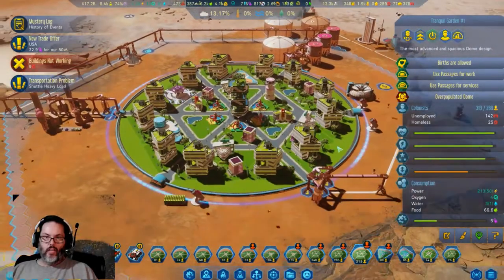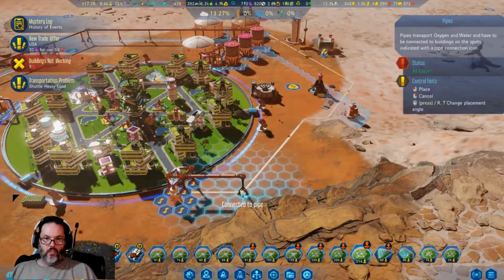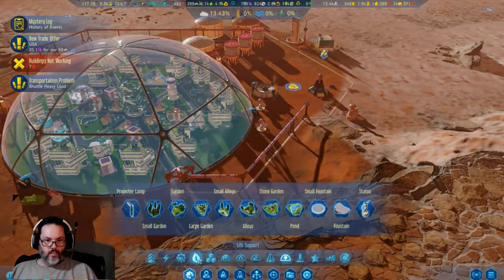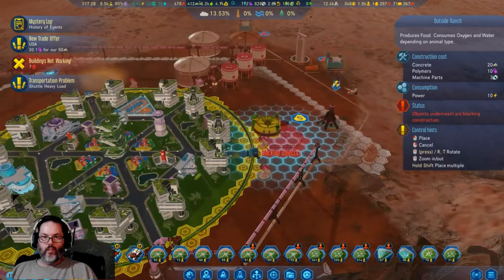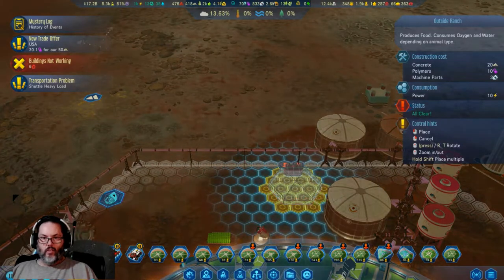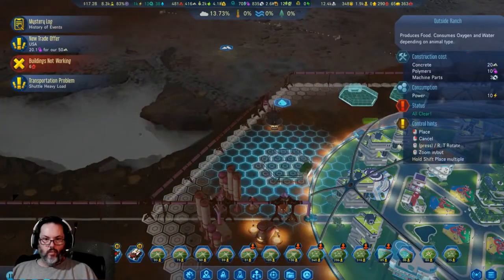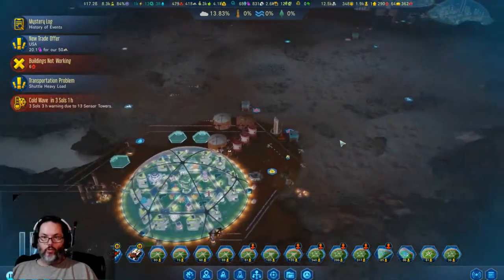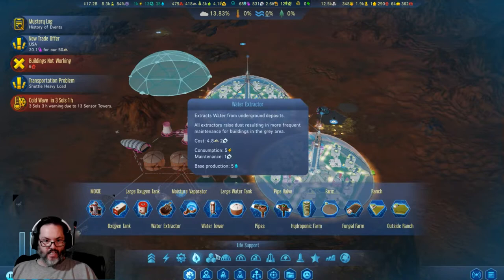Did I build any farms over here? I did not — perhaps I should. I think everybody ought to build their own food. I may not be able to build any there — how about up here? There we go: one, two, and three. Let me pause real quick — I just realized something. Cold wave approaching, so I have yet to put in my heaters.